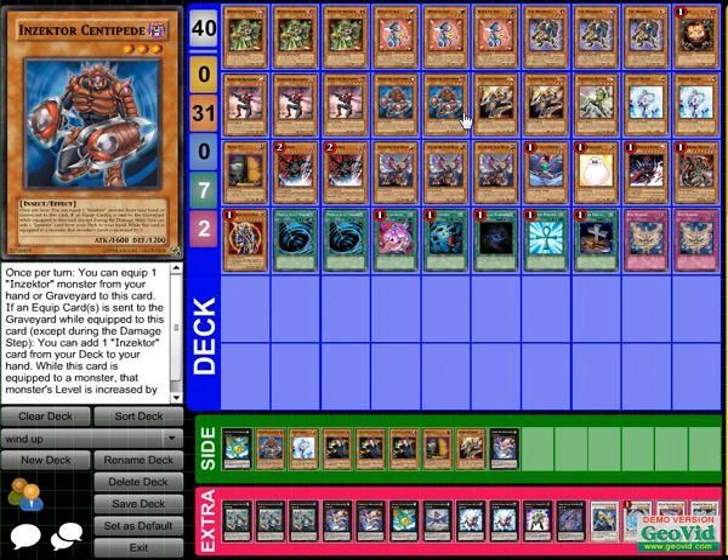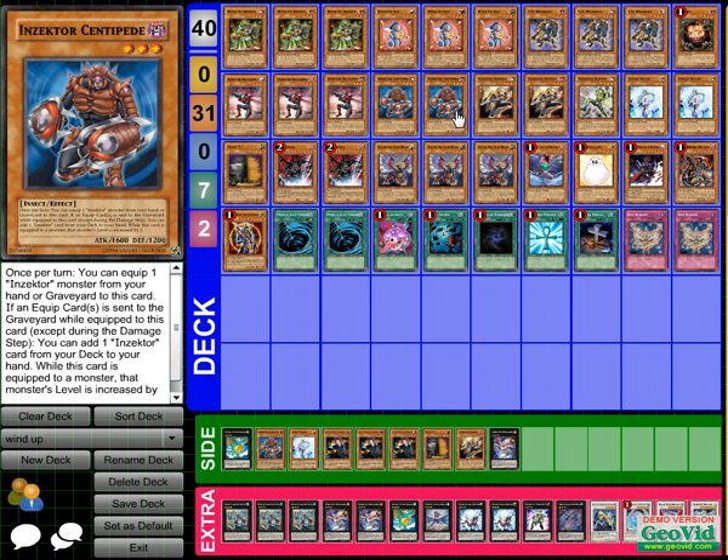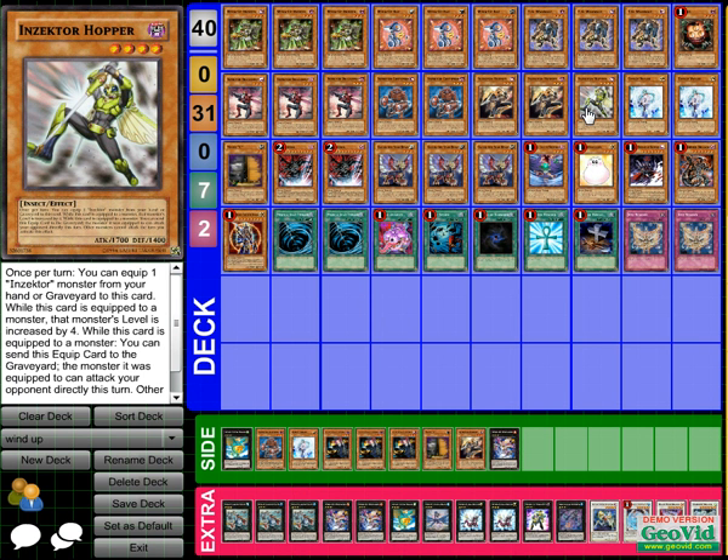I play one Hopper because sometimes you just don't want to go into Centipede — you go into Hopper. If I want, I can even crash into a Tanguish. I can always have Hopper detach Hornet, hit the first one, crash into the second. On top of that, if Hopper is equipped to Hornet, Centipede, or Dragonfly, you can attack your opponent directly — that's his effect.